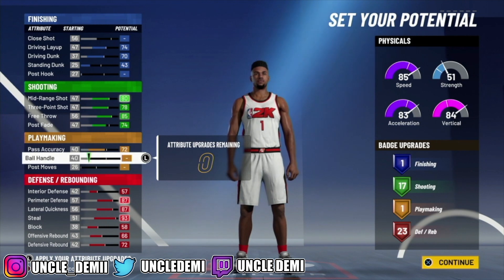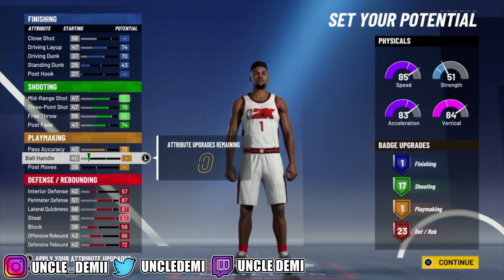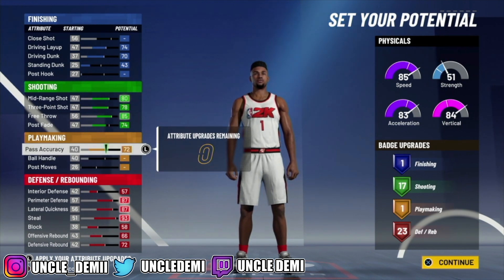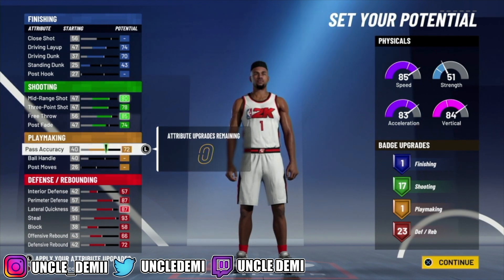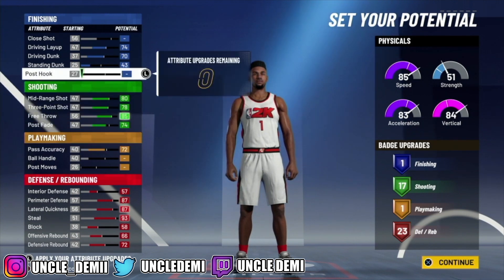I know Zach put his on ball handling, but as we all know, this build's not going to be doing the ball handling. Passing, as far as a competitive standpoint, it's going to be pretty good. So let's just see if it keeps the name. If not, we'll go ahead and put it back on ball handling. I want to see if it still keeps it as a multi-position defender.